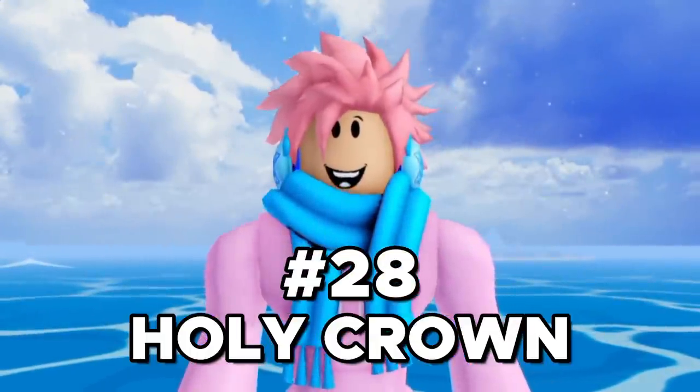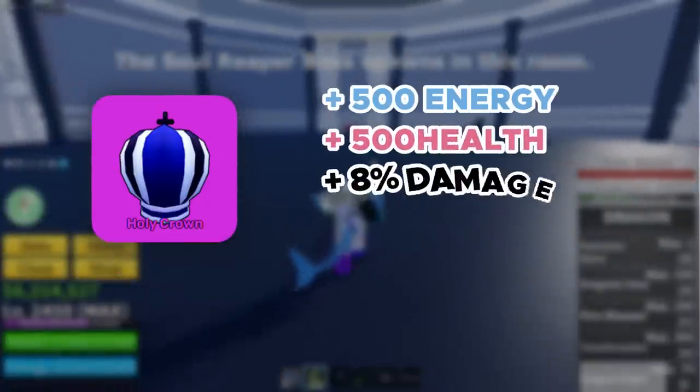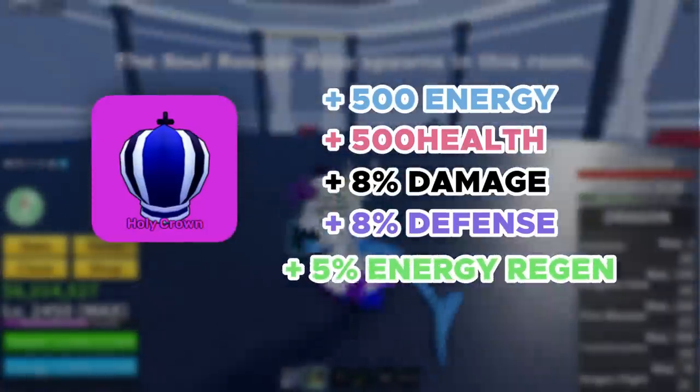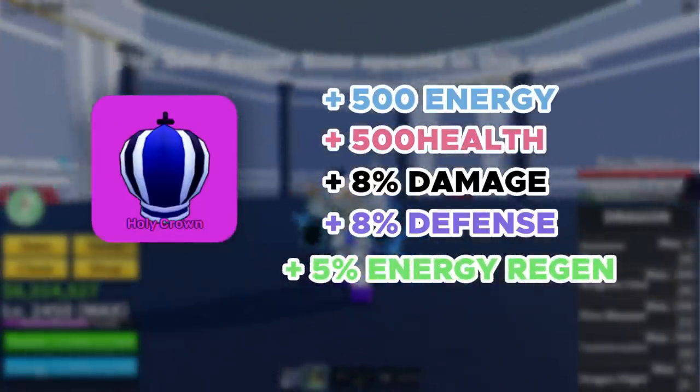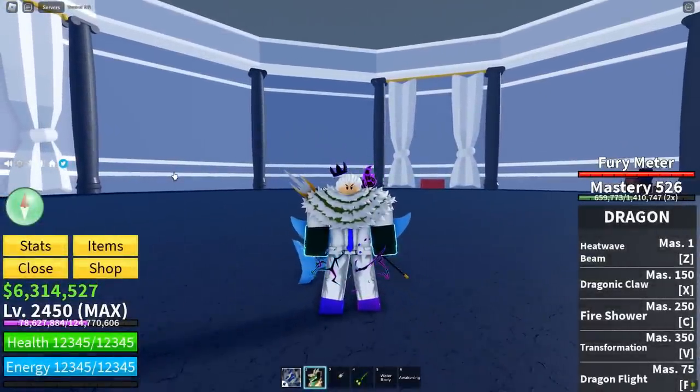The next accessory is called the Holy Crown. You can obtain this after killing the Soul Reaper boss. It gives you plus 500 energy, plus 500 health, plus 8% damage, plus 8% defense against all attacks, and plus 5% energy regeneration. You have a 100% chance of dropping it after defeating the boss. It is kind of difficult to obtain, not because the boss is super hard to kill, but just spawning the boss in requires a bunch of grinding.